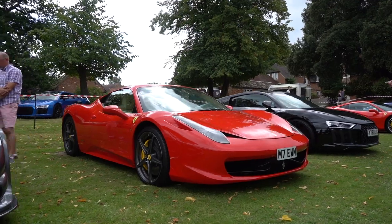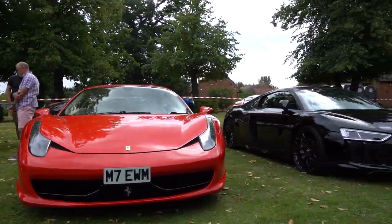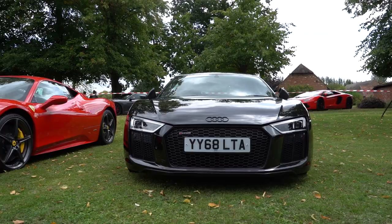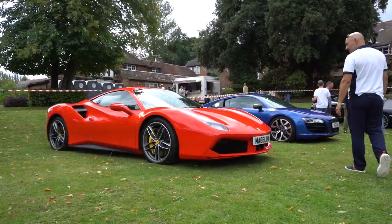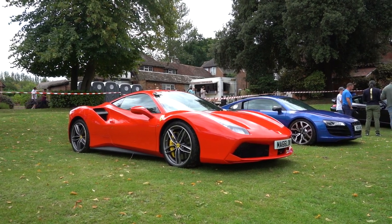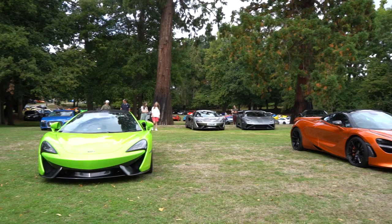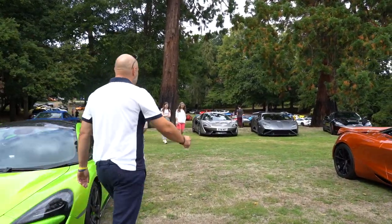458 Italia — love these. Had the Speciale but the standard car looks fantastic — red with cream, can't get much better than that. R8 — still such a good entry-level supercar, do whatever you want in it and not lose a fortune. This one's got ceramics as well. 488 GTB — I've never driven one, I'd like to drive it with a turbo just to see. Another V10 R8 in a lovely blue. Let's spin back around — there's a 540C next to an STO, let's go over.